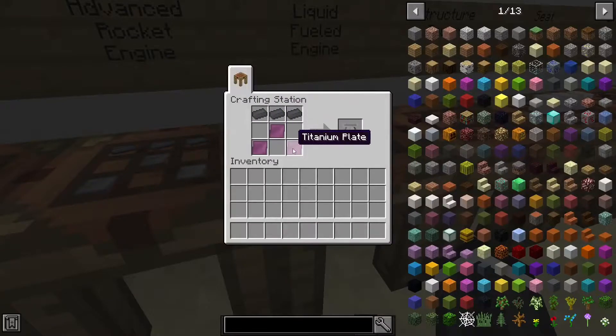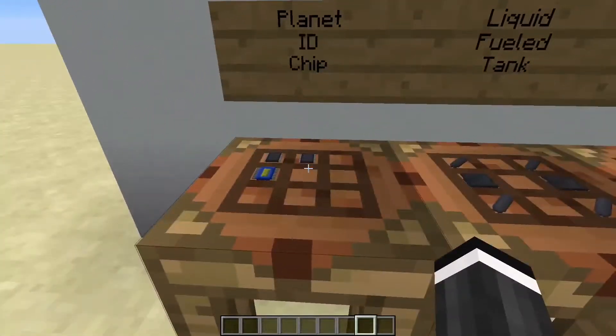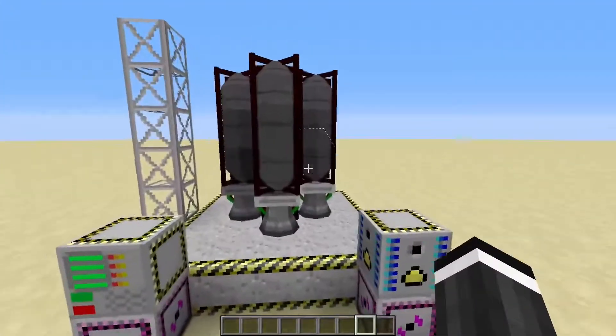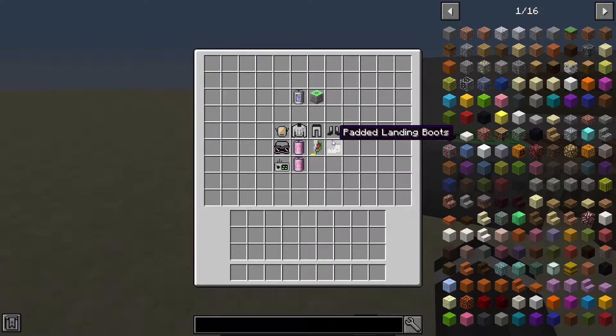The liquid fueled engine is just steel and titanium, and then a liquid fuel tank which is steel. You also need a planet ID chip. I have a rocket set up here — later I'll show y'all how to make one and build it myself.